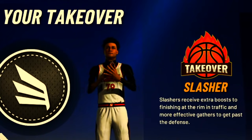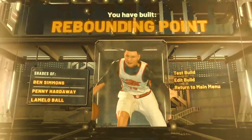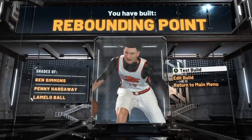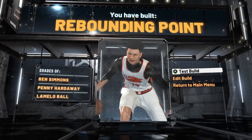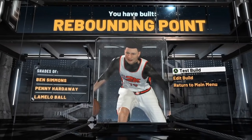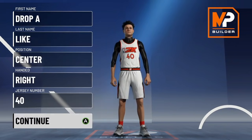For defense: 53 interior defense, 85 perimeter, 85 lateral quickness, 91 steal, 54 block, 64 offensive rebound, and 72 defensive rebound. Height: 6'8" with an 89 wingspan. With slashing takeover, we have built the Rebounding Point. This build is actually one of the most creative builds I've ever seen — it gets contact dunks and can rebound pretty well. We got some fire comparisons including a top three-point shooter and the Rookie of the Year.